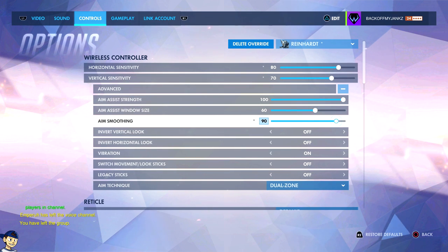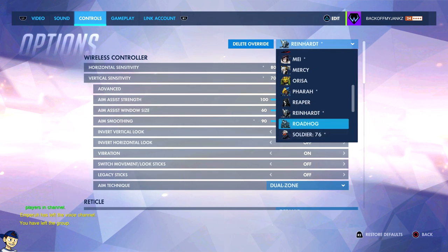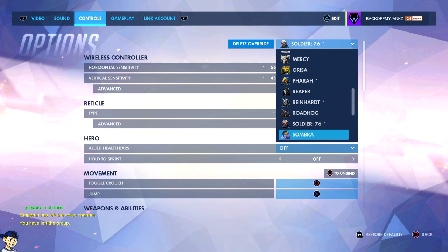Reinhardt — I love Reinhardt with a fast sensitivity. It's kind of weird, but I like swinging the hammer, especially after the recent buff where you can swing your hammer 10% faster. It makes a big difference, so I've got a fast sensitivity on for him. Hog — not much to look at. Soldier 76 — similar to McCree, slower sensitivity. Again, not much to look at.